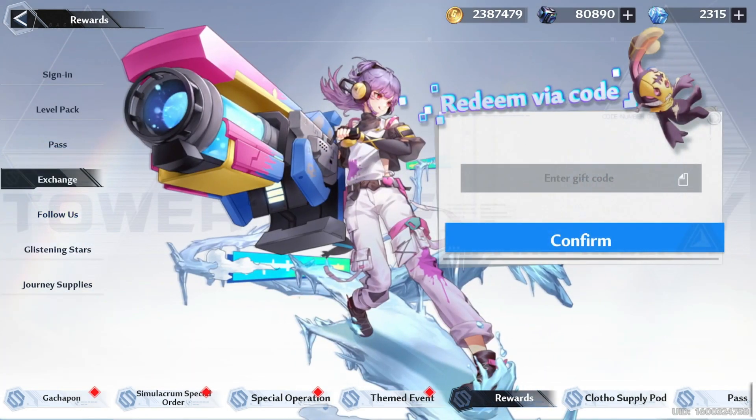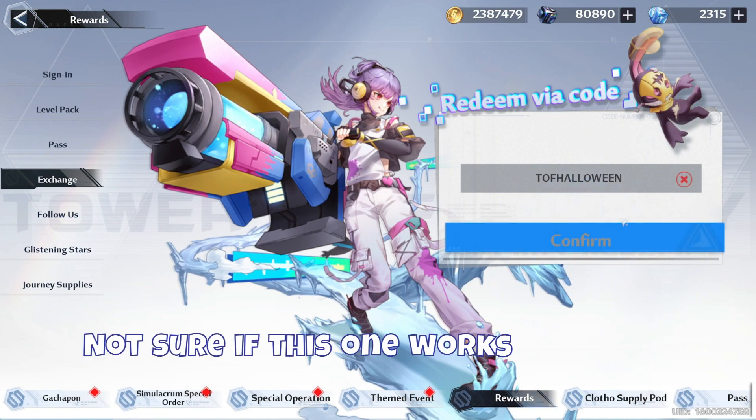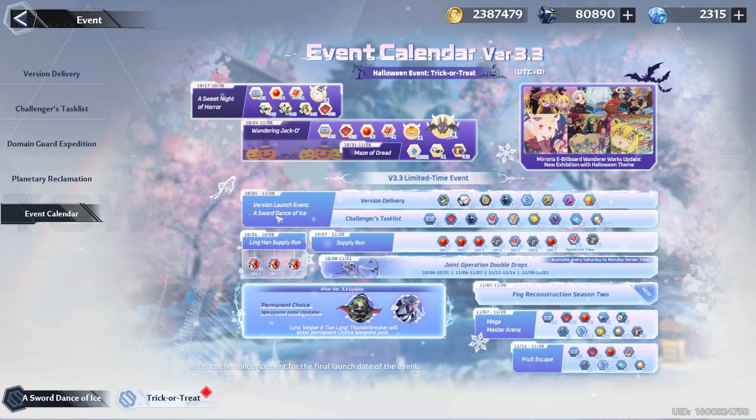While we're here, let's go to the exchange tab for a second. If you haven't claimed it yet, go ahead and use this code to get three gold nucleus. Going back to where we were, there's also this event calendar that you can check to see what other events are in store for this patch.